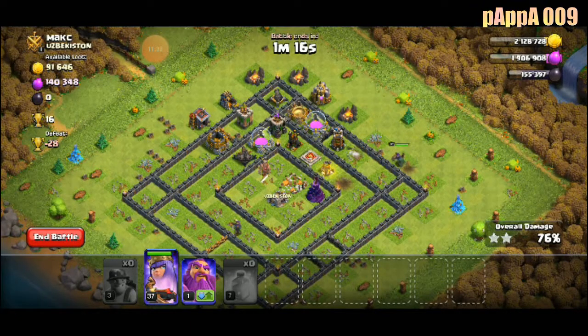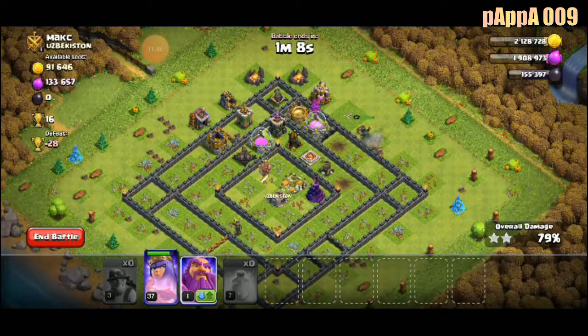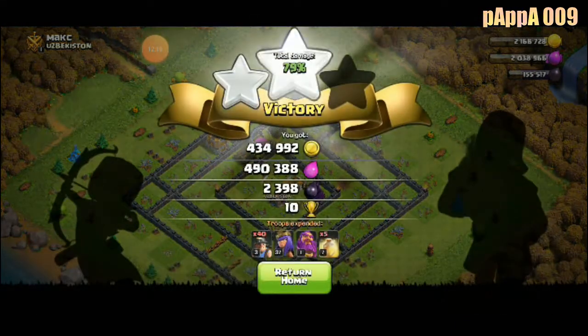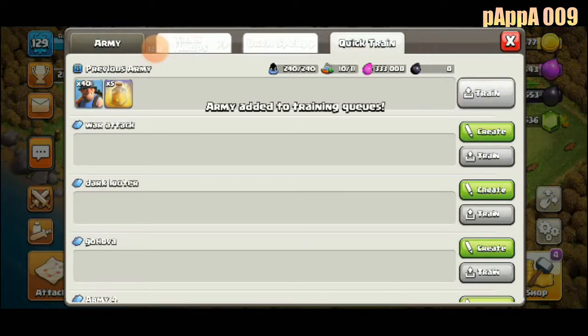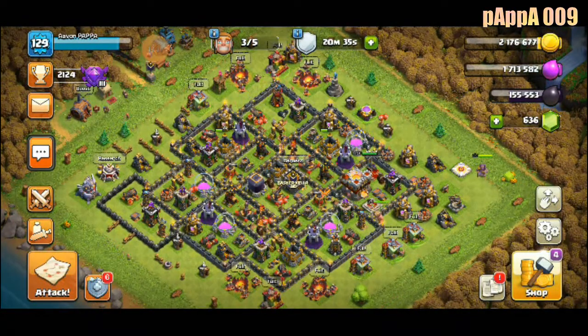Actually this was my mistake — I should have put my queen in early. Then this would have been very easy. Actually without my queen — just go for it, no need, doing this uselessly. Let's train another one. The queen is sleeping for six minutes, so let's go and find another match.